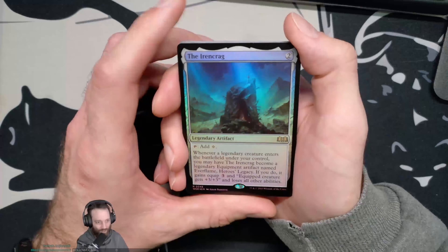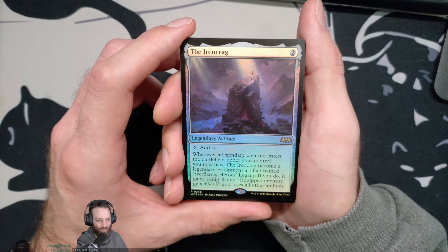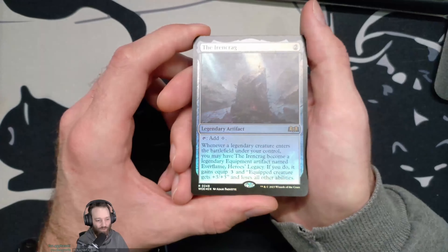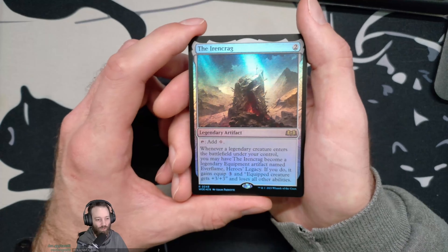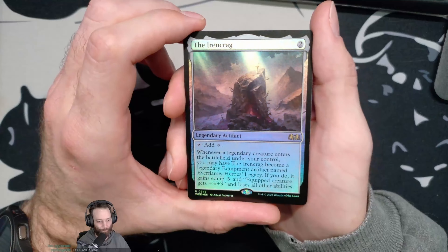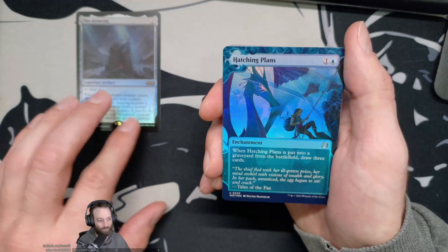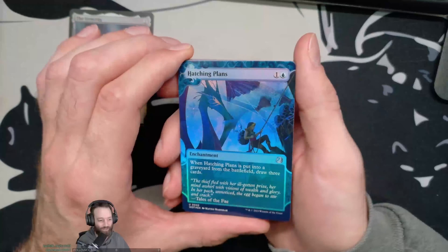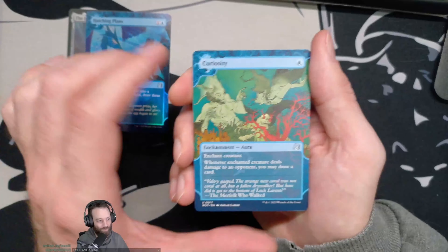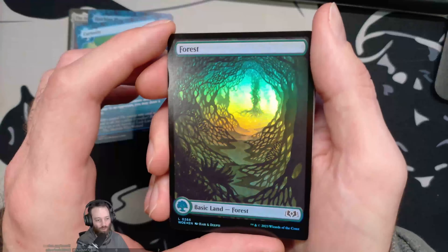First one's a token, so we know we're getting to the rare soon. God damn it — oh well, but it's a collector pack so there's a bunch of rares in here. I've opened very few. Iron Crag — two mana legendary artifact, tap for colorless. Whenever a legendary creature enters under your control you may have Iron Crag become a legendary equipment artifact named Everflame Hero's Legacy; if you do it gains equip three and the equipped creature gets plus three plus three and loses all other abilities. Hmm — I mean it's two mana, taps for colorless. It's foil. Hatching Plans — when Hatching Plans is put in a graveyard from the battlefield, draw three cards. Womp womp. Curiosity — enchant creature, whenever enchant creature deals damage to an opponent you may draw a card. A cool shiny Forest.